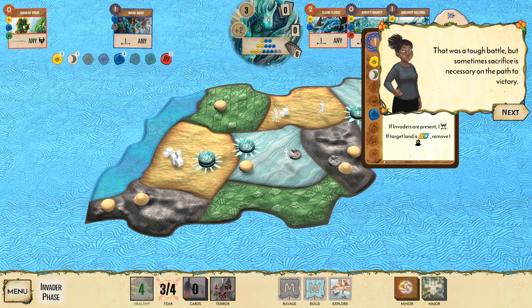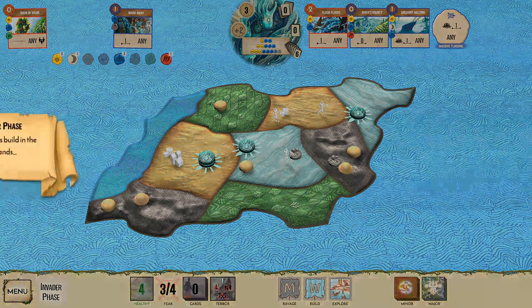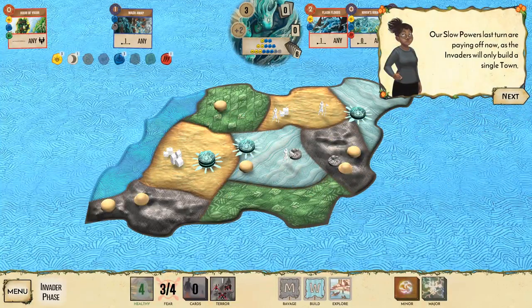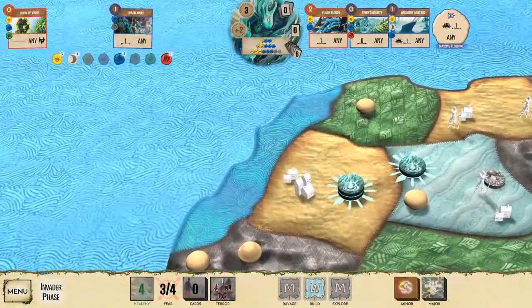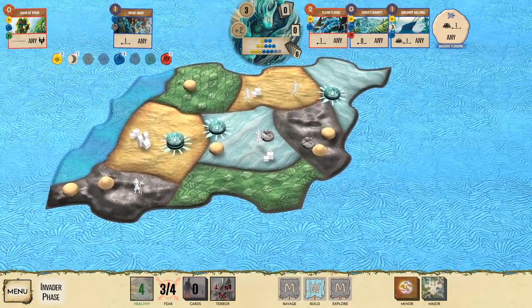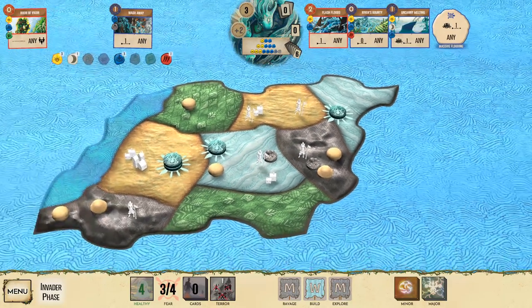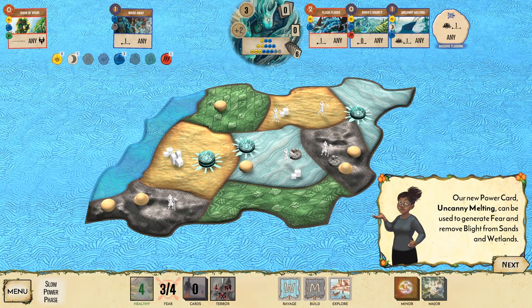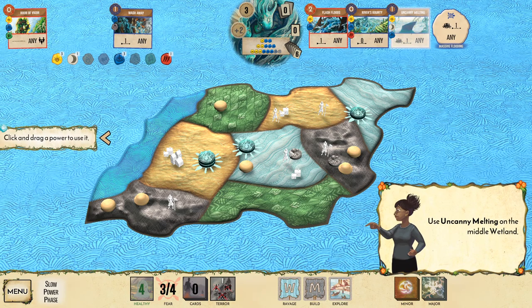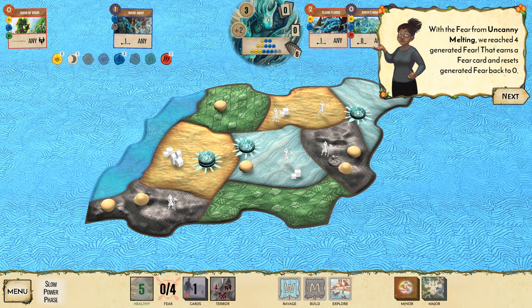Cast Uncanny Melting for one more fear. The invaders build a single town in the wetlands, then explore the mountains. In the slow phase, Uncanny Melting removes blight from sands and wetlands. Using it on the central wetland also destroys the town there. That's four total fear generated — earning us a fear card, which resets the fear counter to zero.